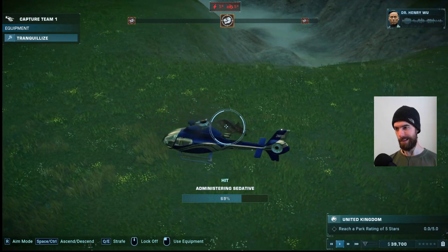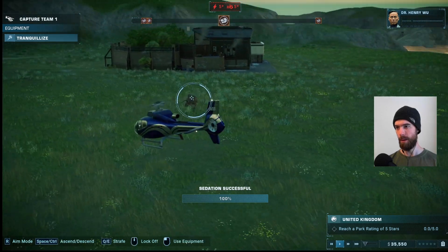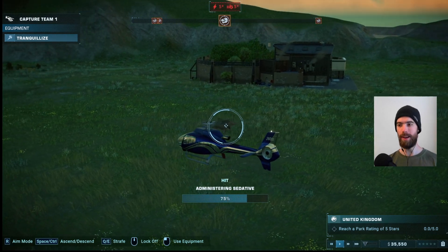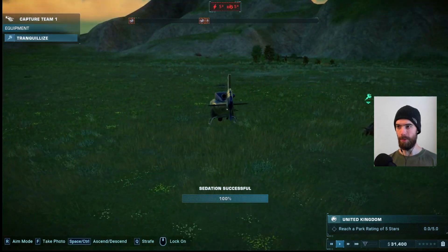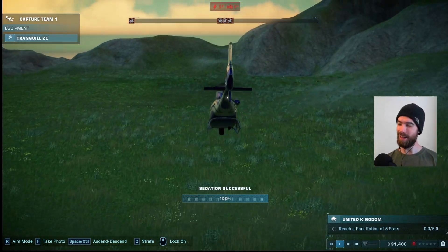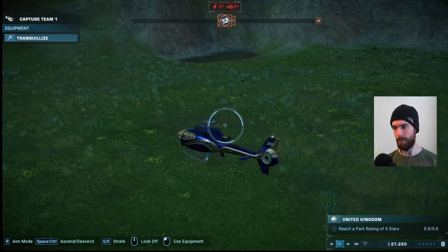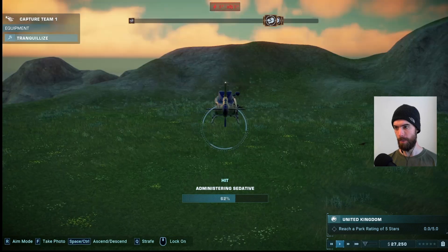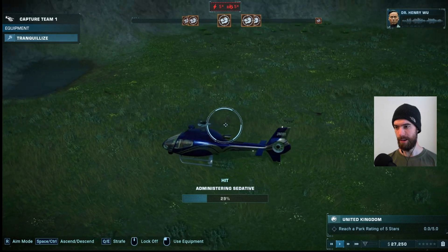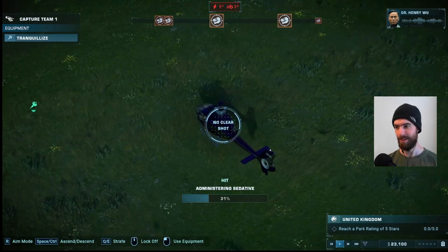We found the herd of Nastyoceratops. I'm going to drop these guys — third one right here on the wings. Right now we're just trying to sedate everyone, and then we're going to go through, look at their appeal ratings, see which ones we are going to keep for our initial exhibit, and which ones will be sold to fund the construction of that exhibit. The sedatives last for about 10 minutes, so we've got plenty of time to hit everyone, down them, and then make our choices. These guys are tiny — what a shot, hitting such a small target running through the grass.